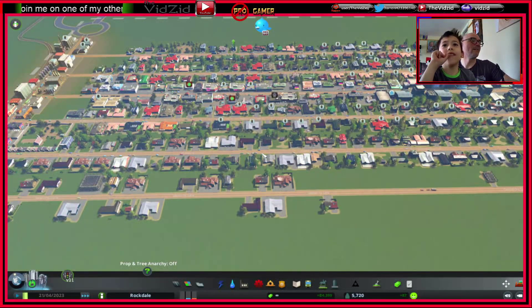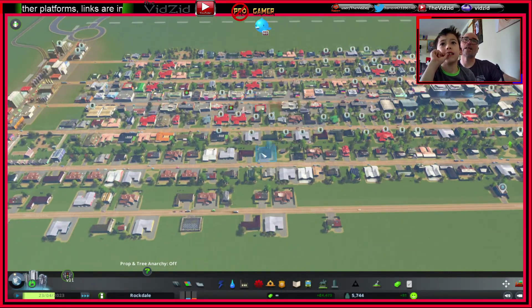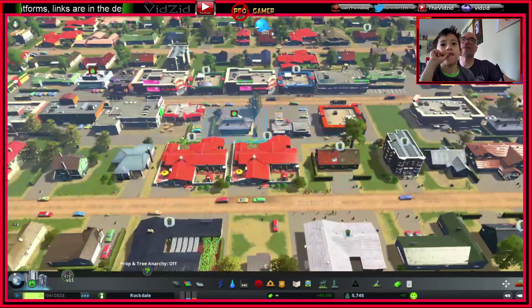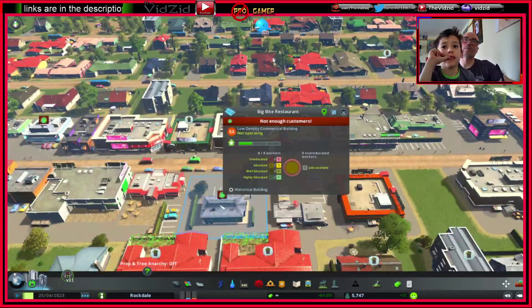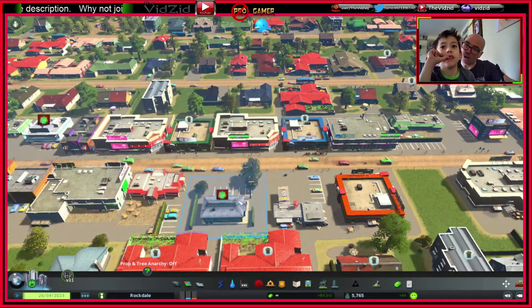I can see a green symbol — what is it? That's saying he hasn't got enough customers. You should put his prices down — tell him!